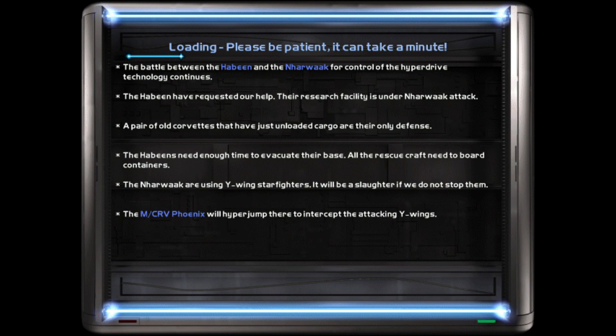I will not use missiles because one Y-Wing needs four or five missiles to be destroyed — that's too many. I could select torpedoes and get 12 of them, two per Y-Wing, meaning six Y-Wings killed. But what I can do is select rockets — I get eight rockets, so that's eight Y-Wings killed.